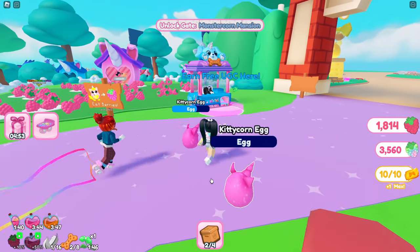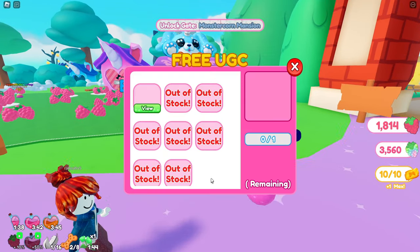Now that we're in the game, let's head over to the vending machine that says Earn for UGC. Here you'll find the pretty pink and blue hair too.